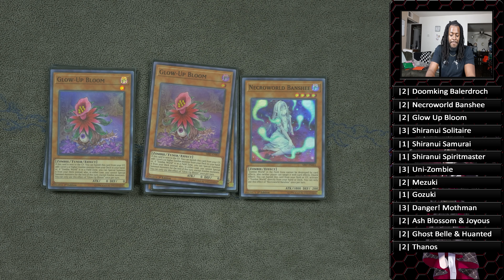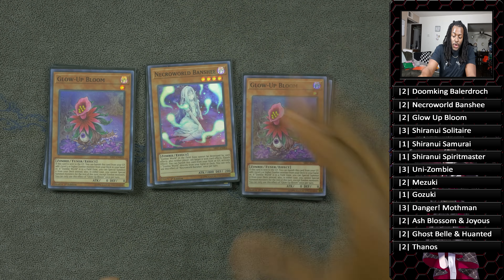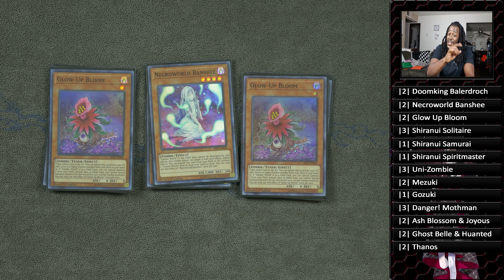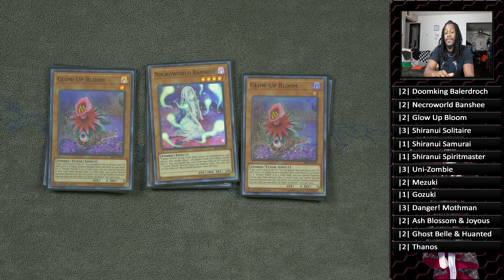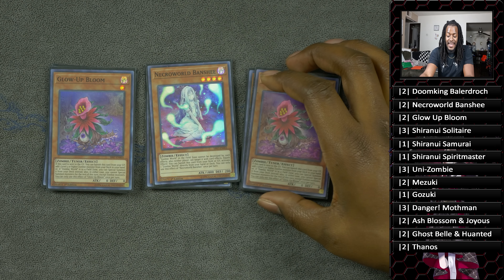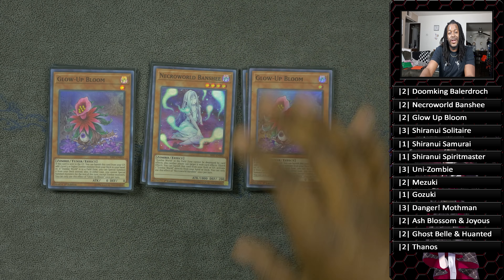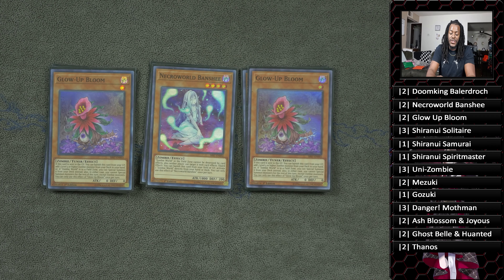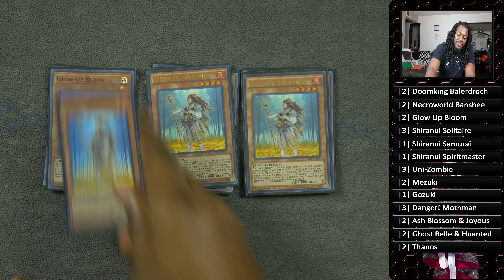Two copies of Glow-Up Bloom — just in case you thought the deck was done being consistent. When Glow-Up Bloom is in the graveyard, you can banish it to add a level five or higher zombie monster from your deck to your hand. But if Zombie World is on your field, you can special summon it to your side of the field instead. It is a level one monster, so it's easy to send it to the graveyard or make Link Kibou, and it also lets you get deeper into your combos.